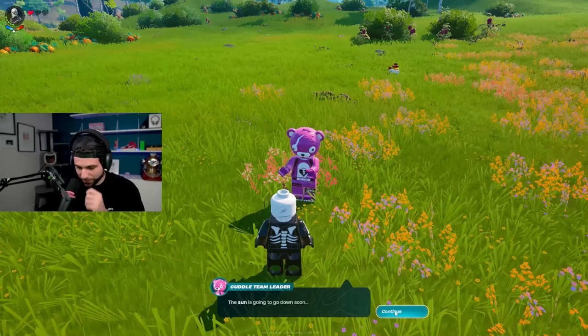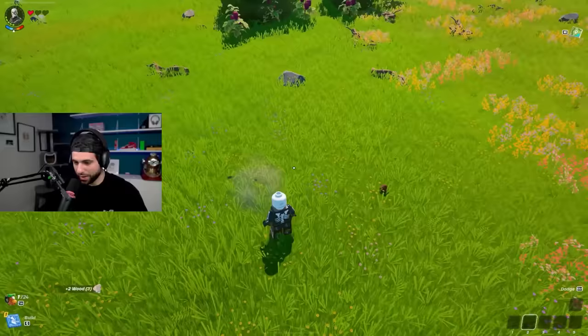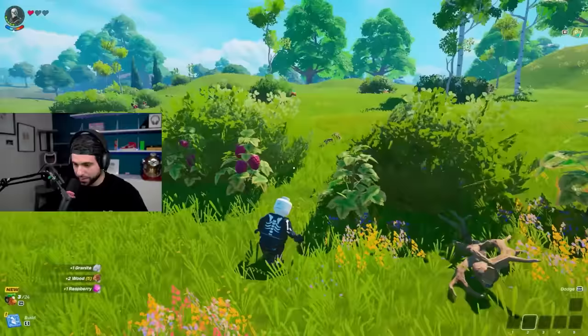The sun is going down soon — a campfire would keep us warm and safe. Open your build menu and find what you want to build; you can build anything you can imagine as long as you have bricks. Alright, let's start collecting some resources. My keybinds are all off — it's saying V, but I just collected some stuff!